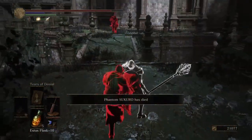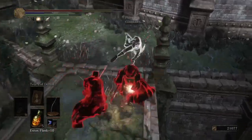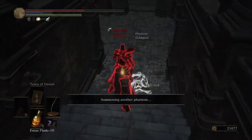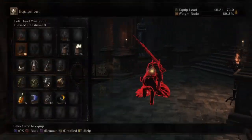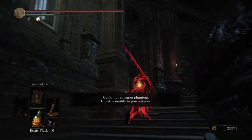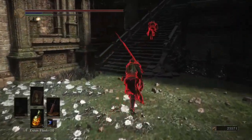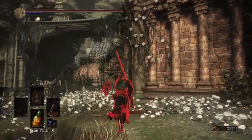Tip number three: control what you can. There's a whole lot of stuff you cannot control in DS3 invasions — you can't control the ganker's builds, the number of gankers, your co-invader's builds, summon lag, regular lag, or how dumb the Ringed Knight Paired Greatswords hitbox is. But for everything you can't control, there are a whole bunch of things you can control: your absorption values, your poise values, the weapons you have at your disposal, the tears, the spells you have at your disposal. All these things you can control. Taking control of what you can is a great route to winning more invasions in DS3.